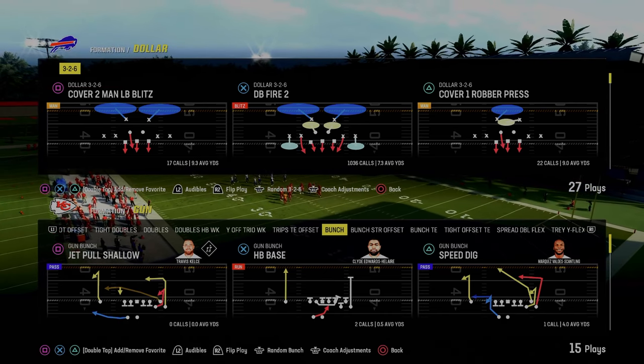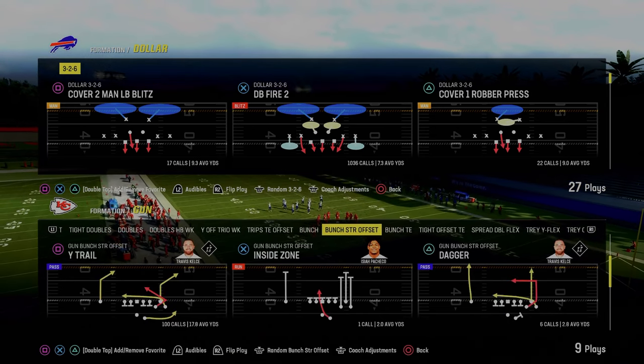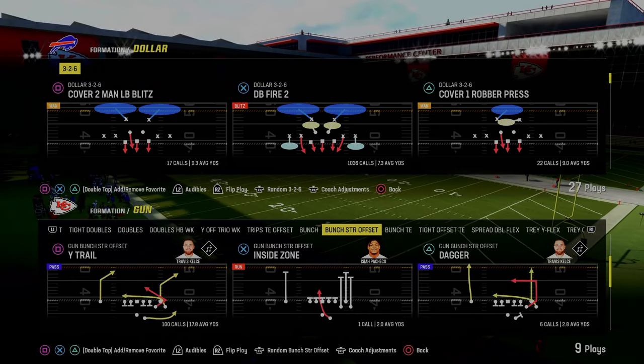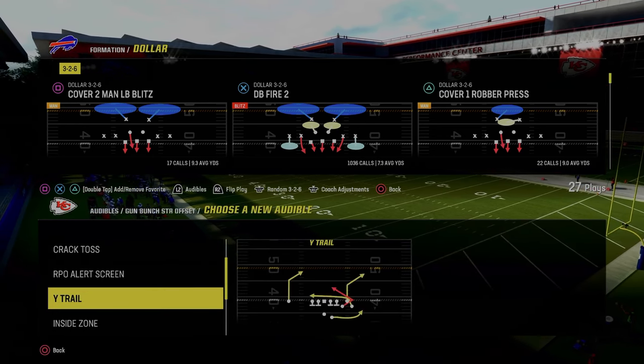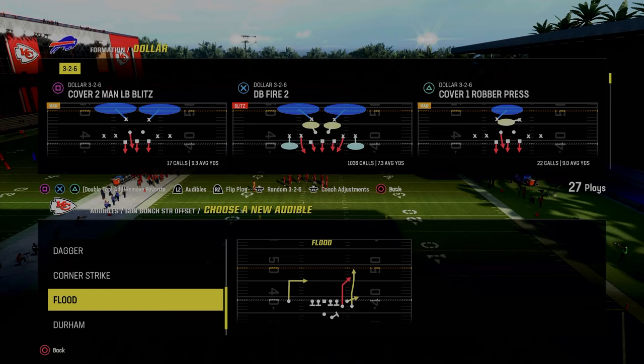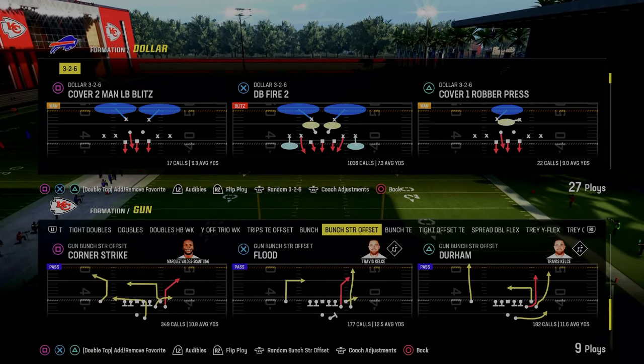Today's video, I'm going to show you a very simple little defense that's going to help you get more stops in Madden 24. It's really good for defending formations like bunch, bunch strong offset, tight, really any kind of formation that's good in Madden. This defense is going to do pretty good against it, and it's really just a concept you can use out of any defense that you want to run.